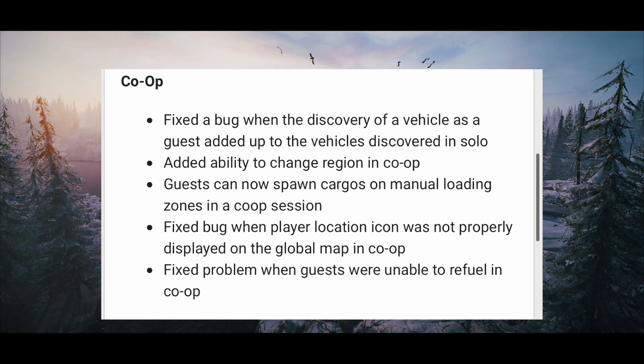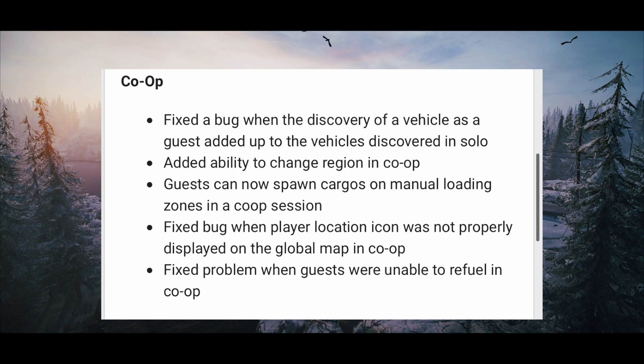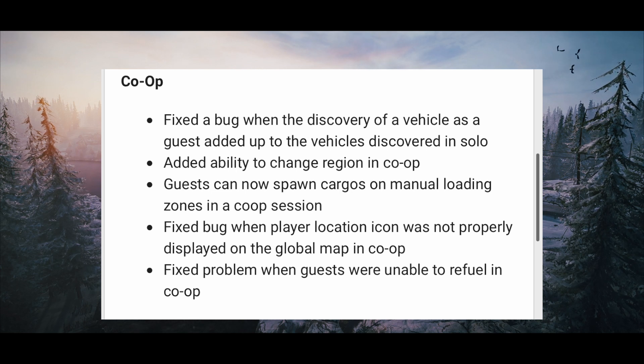Added ability to change region in co-op — this is finally here, guys. It's 2020, that's a basic feature that should have been there from the start. Guests can now spawn cargoes in manual loading zones in a co-op session. Fixed bug when the player location icon was not properly displayed on the global map in co-op. Fixed problem when guests were unable to refuel in co-op.